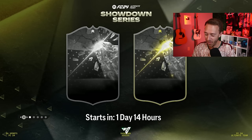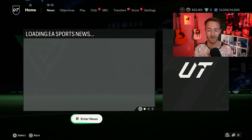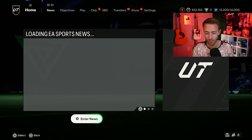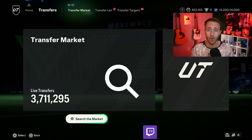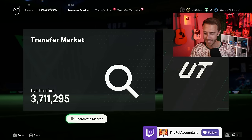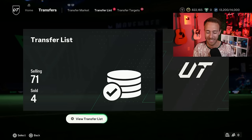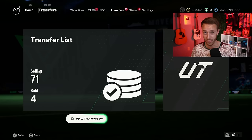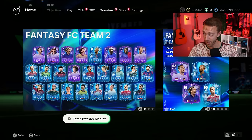Hey guys, it's Nate aka The Foot Accountant. Welcome back to the channel. EA was back on their business yesterday doing something that nobody expected, and it really seemed like an attempt to make a lot of us lose coins on this game. We're talking Fantasy FC cards and prices today, and what EA did to move those. And of course, we need to look forward to what is now confirmed as the Showdown Series promo.